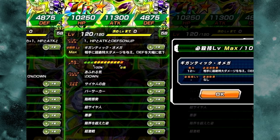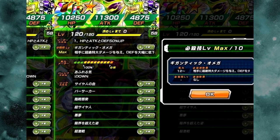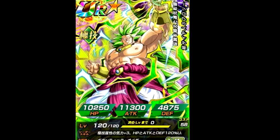His link skills are: Same Lineage, Berserker, Prepared for Battle, Super Saiyan, Nightmare, Limit Breaking Form, and Fierce Battle. The problem with this card is he doesn't link that well on a mono Extreme Tech team. He has Nightmare and Fierce Battle, and I think there are one or two other Super Saiyans that are actually Tech types, but they're not ideal. I'll cover that in a separate video.